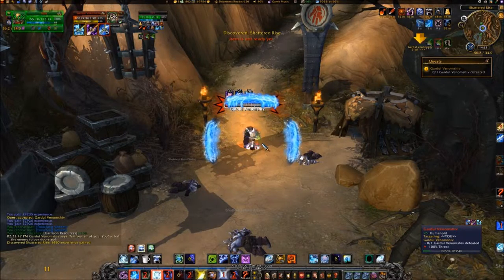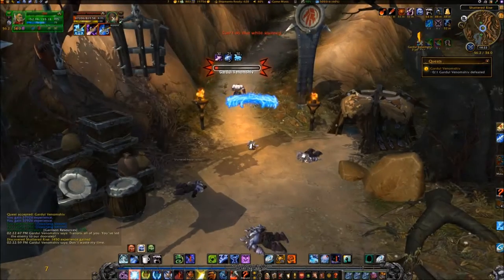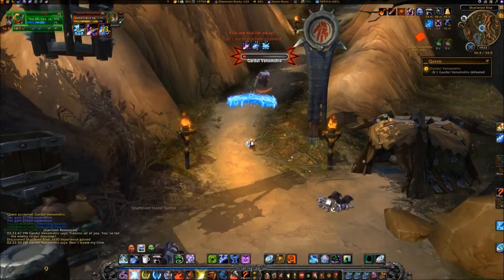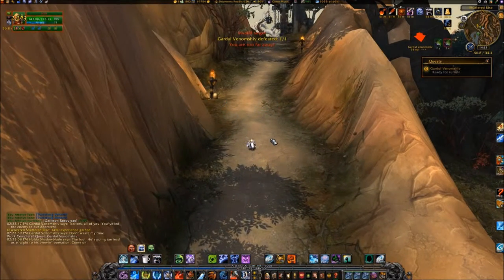You'll get him to about 10% health and he'll blind you and then retreat up the hill. Travel to coordinates 57, 34 and wait for Hulda to arrive.